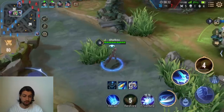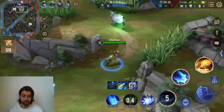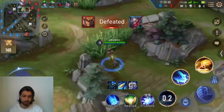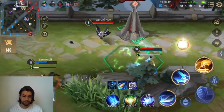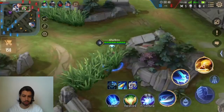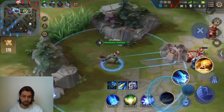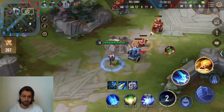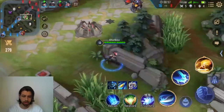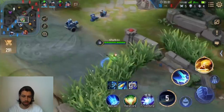I got attacked by three people there — with a lot of magic damage too, Pain and L'Oreal. I only have armor so far and I couldn't die because of my ultimate. I think it gives you some damage reduction. Now we can just clear this wave. I have to watch out for Pain ult — we gotta keep all of that in mind. We gotta zone him.